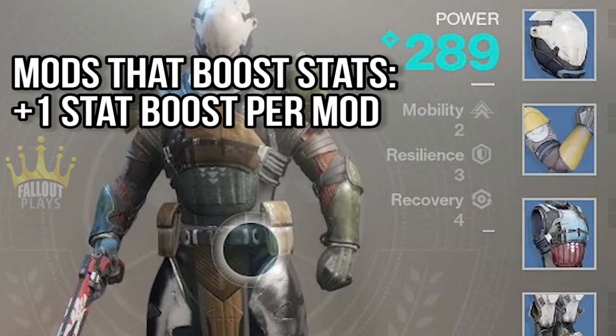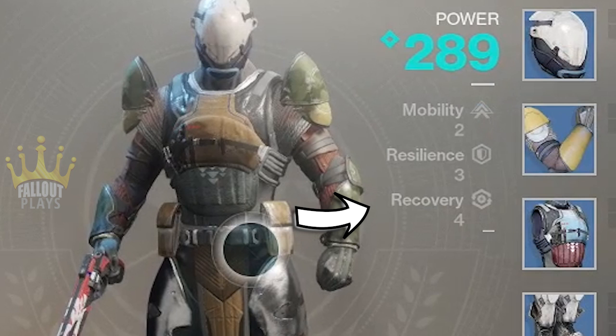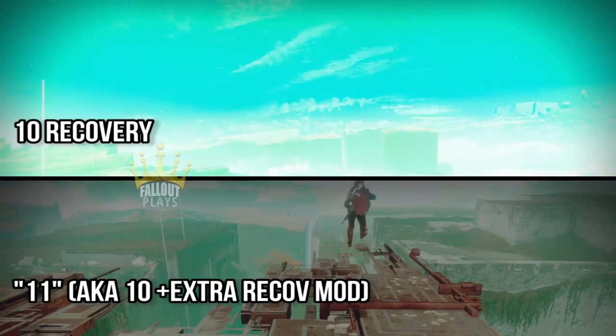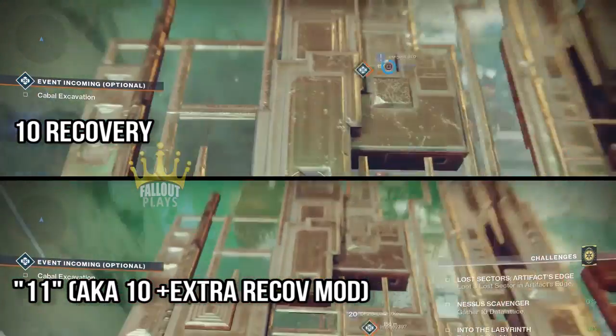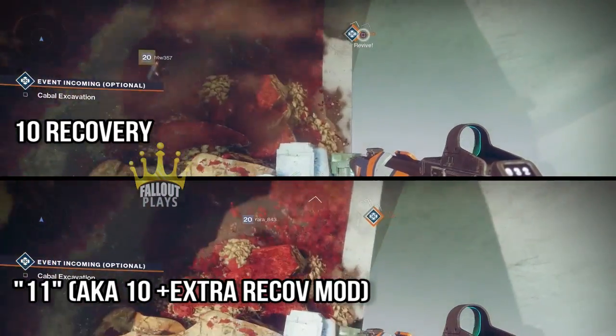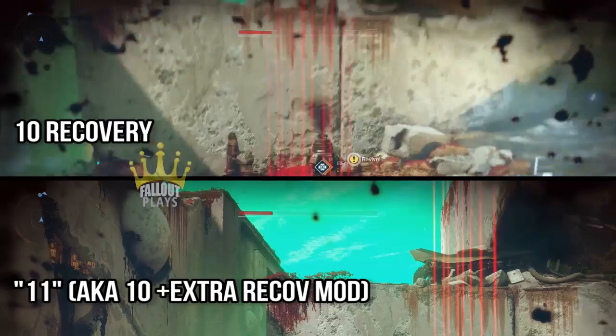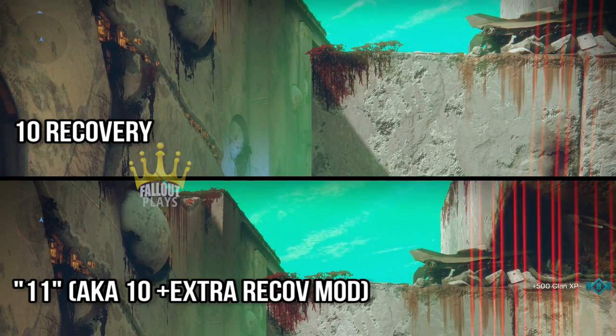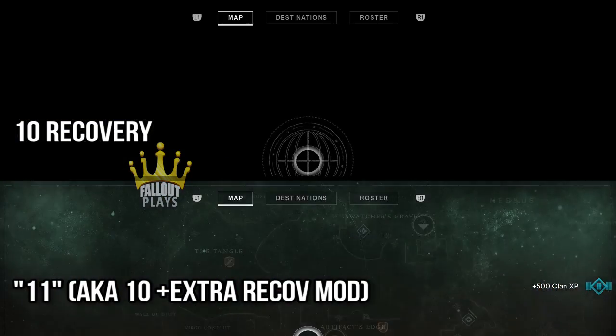No matter which stat you are trying to increase, each mod is a plus one boost by itself — that's it, plus one for each mod. The ceiling for any individual stat is ten. You physically can't get the number higher than ten no matter how hard you try. Here's a recovery comparison of a regular level ten recovery, compared with a level eleven — meaning I hit ten recovery and then added a mod to try and hit eleven, even though the number doesn't go over ten. Same recovery on both. Ten is the ceiling.